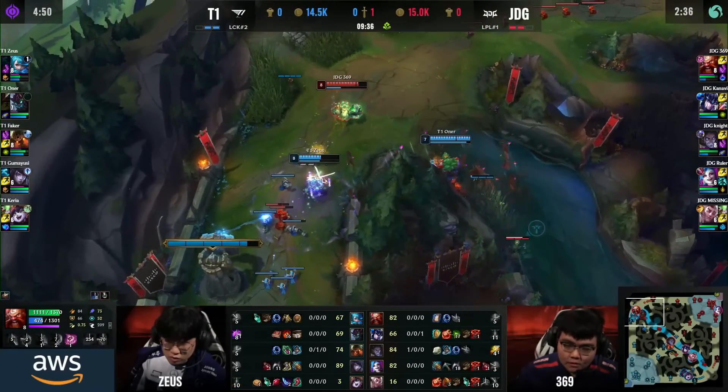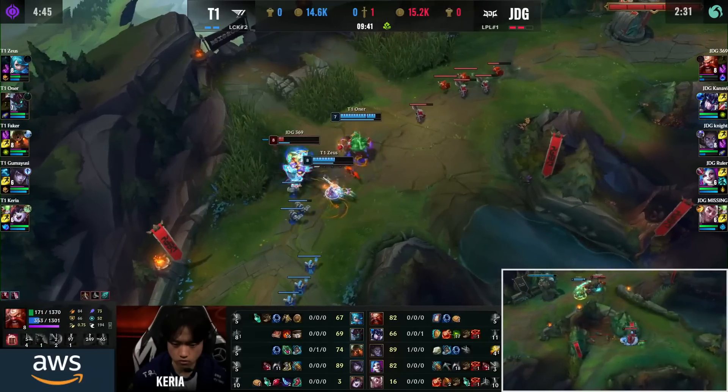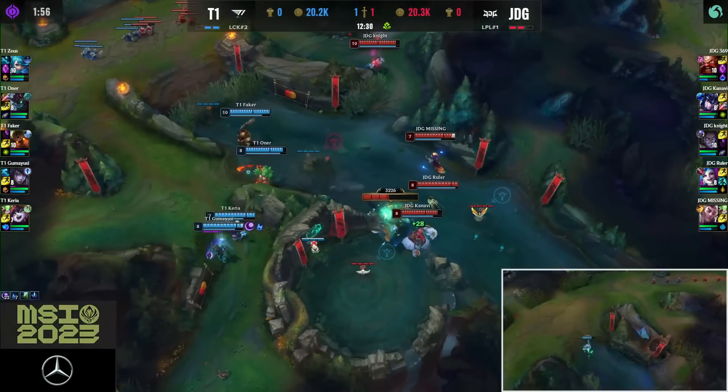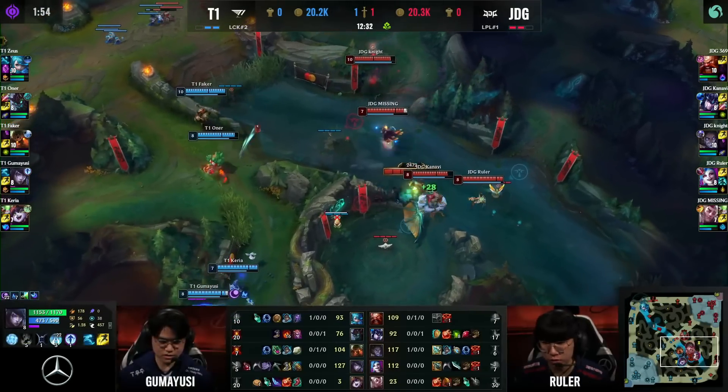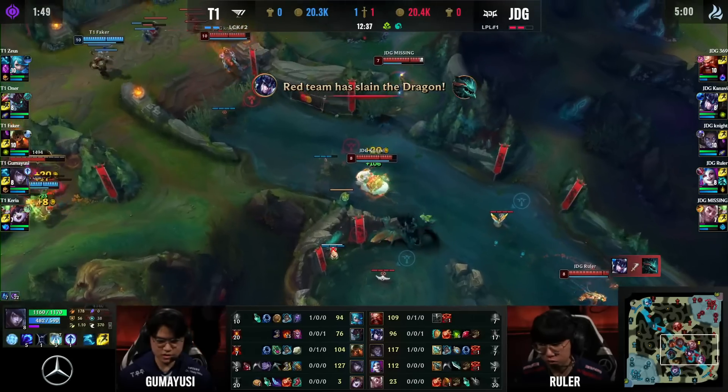That was really close. Zona's flashing the wall — they want this. Nature's Grasp is going to come through. The flash has already come down, and in he goes with the Twisted Advance. Nowhere for 369 to go on this one. Zaius going to grab the foot by JDG, down to 50% health. There's Knight off to the side, spotted by the Sapling. And it looks like T1 want none of it — they've lost control of the area and will just give it up.